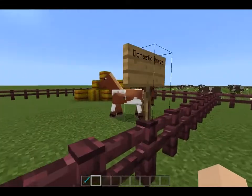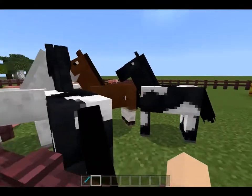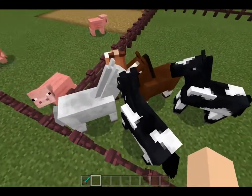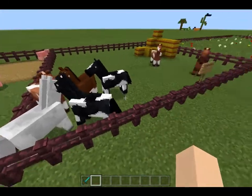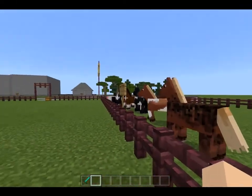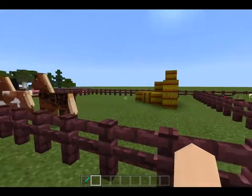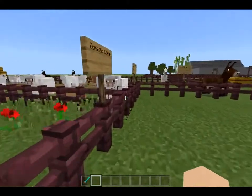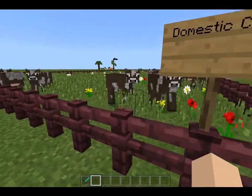And then here we have the domestic horse. Whoa, what are they all doing right here? That seems very weird. But these are the domestic horses, all different colors.